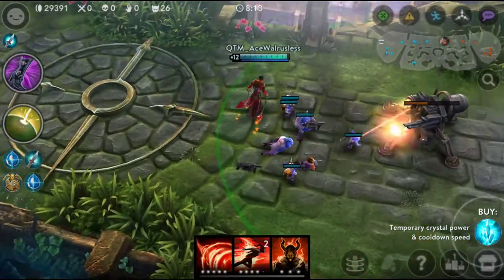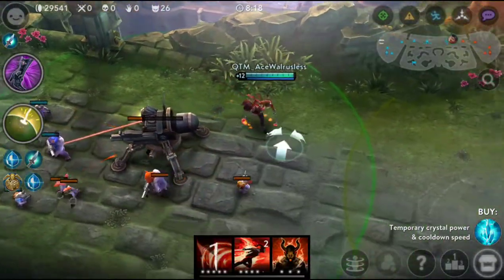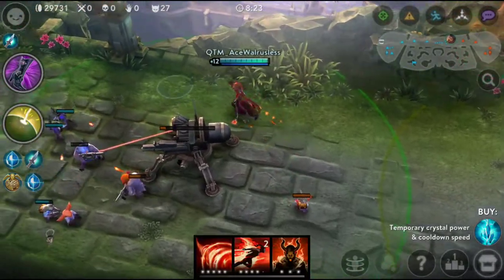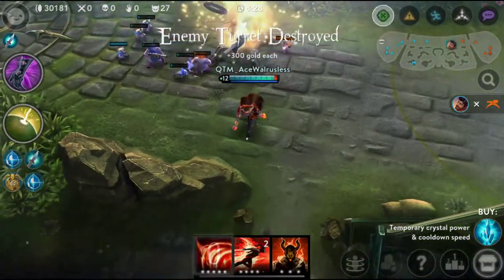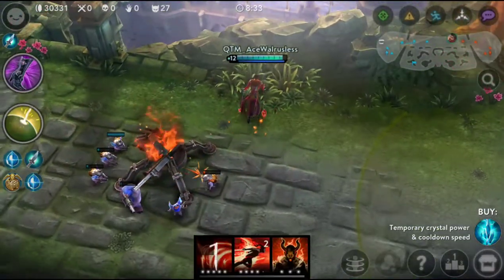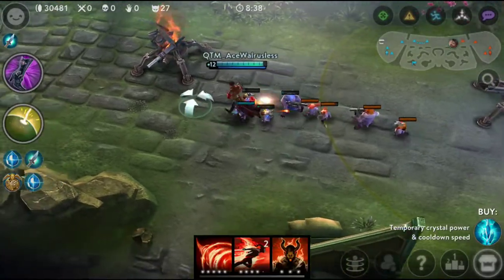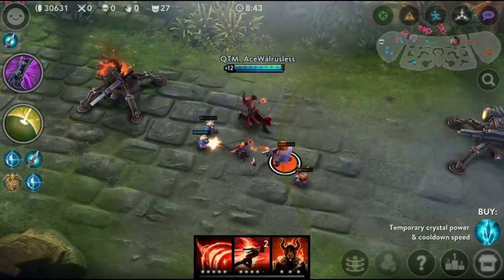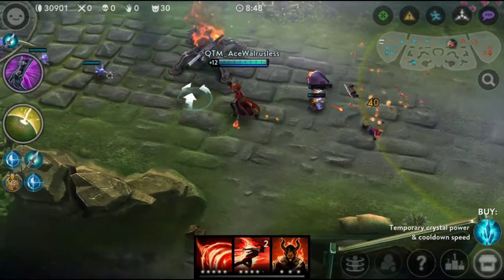Let's check out his Scorcher. Reza smashes the ground, creating a fiery shockwave in front of him. Scorcher deals damage to anything it passes through. It passes through small minions and things like turrets, and then collides with an enemy hero or a large minion, dealing more damage.